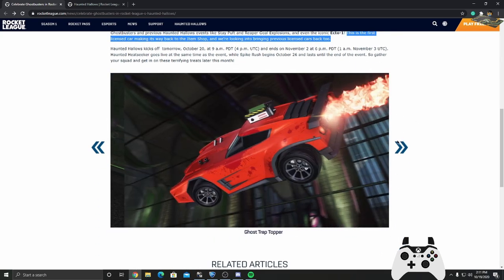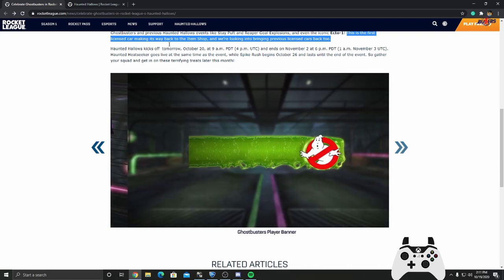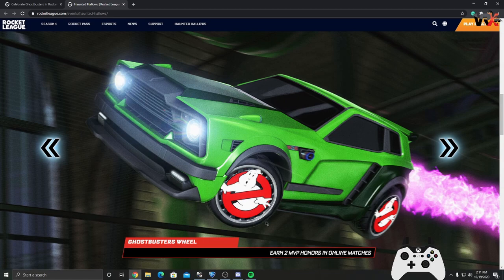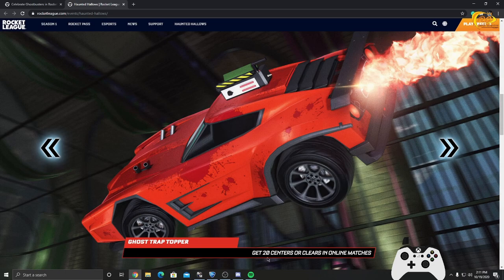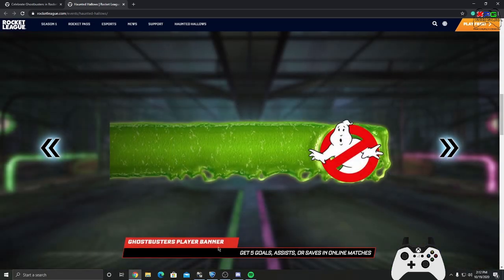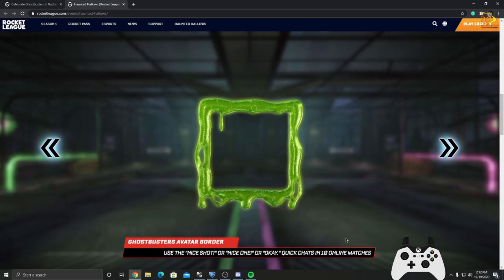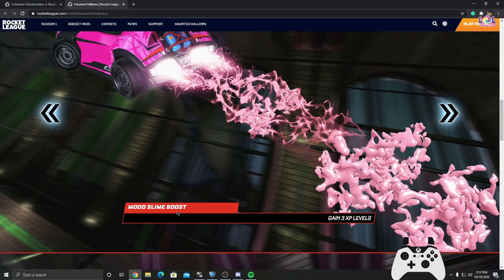Let me show you the tasks you need to do to get all the items. Ghostbuster wheels: earn 2 MVP honors in online matches. Gold Strap topper: get 20 centers or clears in online matches. Stay Puft topper: get 10 saves or epic saves in an online match. Ghostbuster player banner: get 5 goals, assists, or saves in an online match. Ecto-1 player banner: get 3 assists in online matches. Avatar border: use 'Nice Shot', 'Nice One', or 'Okay' quick chat in online matches.